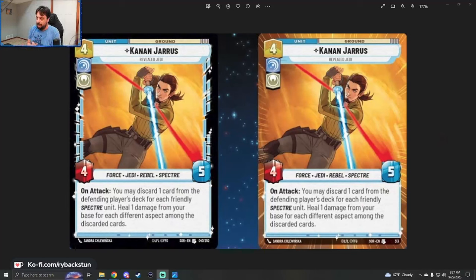Our next card is a very popular character within the FFG crew — Kanan Jarrus, Revealed Jedi. Four cost, vigilance heroism, ground unit, four power, five health, force/Jedi/rebel/spectre. On attack, you may discard one card from the defending player's deck for each friendly spectre unit, then heal one damage from your base for each different aspect among those discarded cards. It's an uncommon, number 47 out of 252 in SOR.